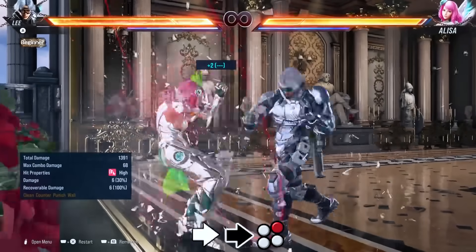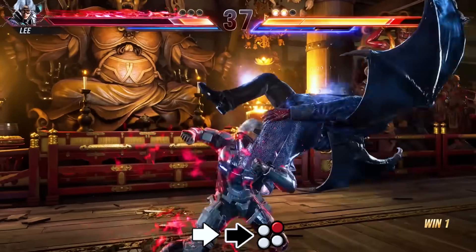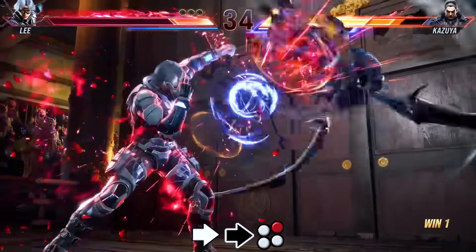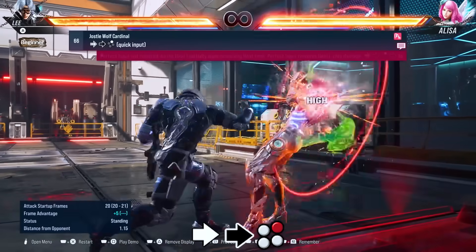He has a new move that's forward forward 2. It's plus 2 on block and it doesn't knock down — it sits them down. I noticed you could sway afterwards so it may be useful for combos when you're doing your back two loop. And if you use the sway in neutral, the move becomes plus 5.